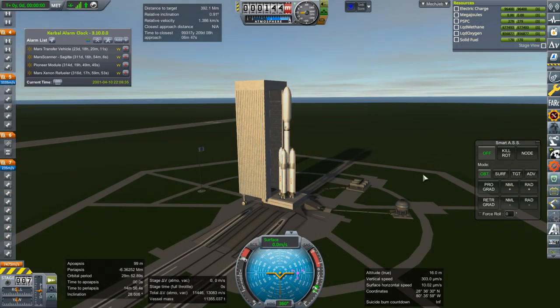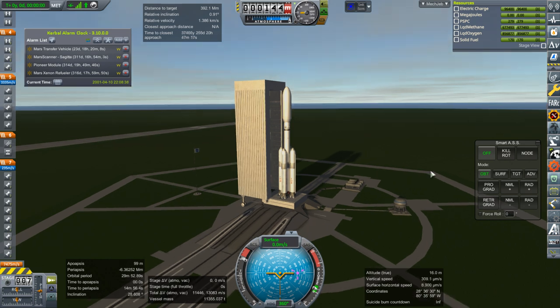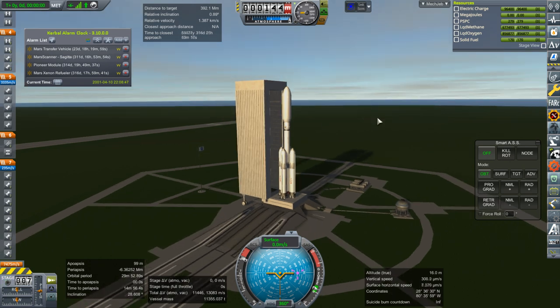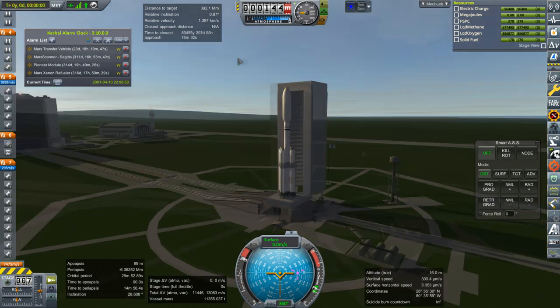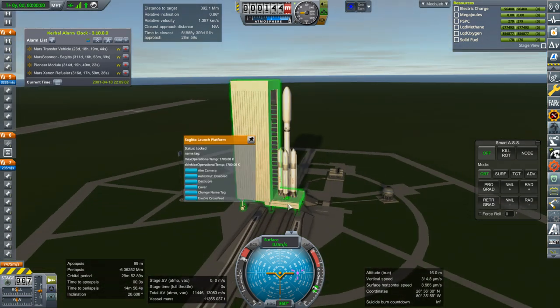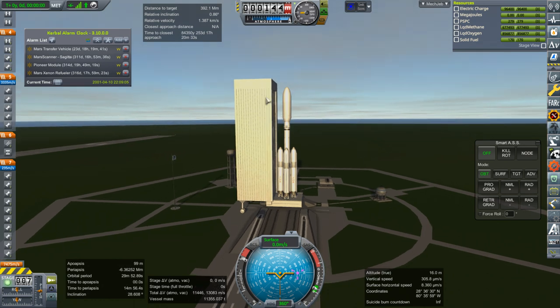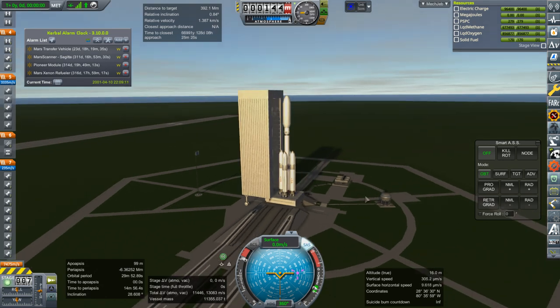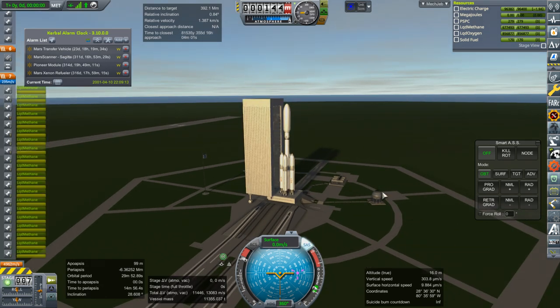The first thing we're going to launch in this episode is a tug — the larger form factor tug, the 2.5 meter diameter ones. It's got locked fuel and it's got a heat shield, and hopefully we will be able to capture around Mars and have it ready, mostly fully fueled, to do its business of tugging things around as necessary. It is daylight, that is good. Throttle up, SAS on, we've got a super heavy — ignition and launch.